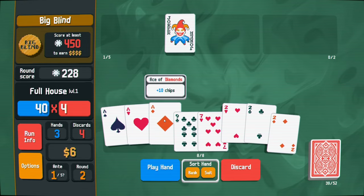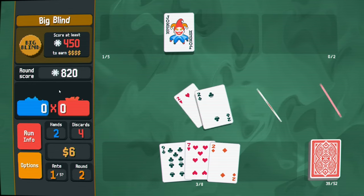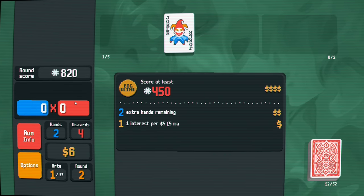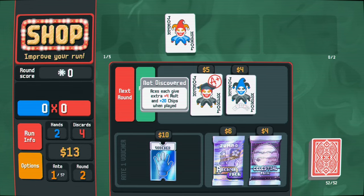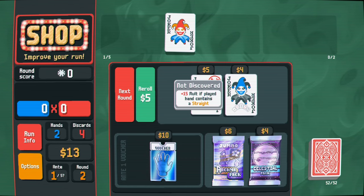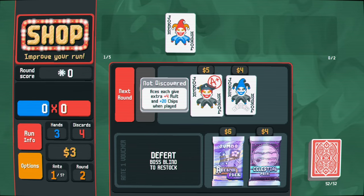Six times the points is a lot better - already at halfway. We have a full house, and aces are 10 chips each so we'll get an extra 34 chips here. It's on fire, which means we're probably winning. As you get more bonuses the scoring display shows it's more impactful. We get one interest per five dollars, up to five dollars max. Aces give plus four multiplier and 20 chips when played - that's pretty good.